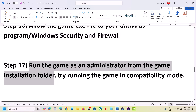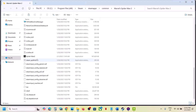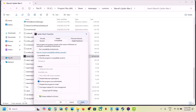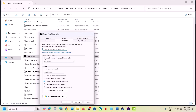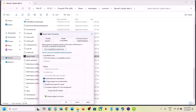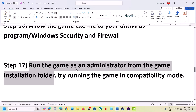The next step is to run the game as an administrator from the game installation folder. Go to Steam, right-click the game, select Manage, then Browse Local Files. Go to the game installation folder, right-click the game exe, select Properties, go to the Compatibility tab, put a check on Run This Program as an Administrator, hit Apply, click OK, and launch the game. If that does not work, try setting compatibility to Windows 8 or Windows 7. Also try putting a check on Disable Full Screen Optimizations. If still not working, uncheck all those boxes, apply, and launch the game.